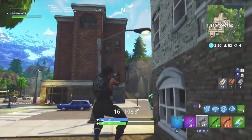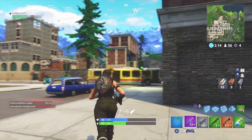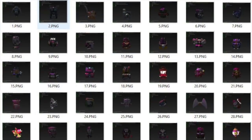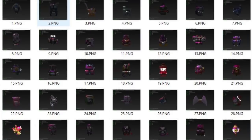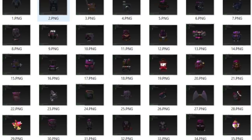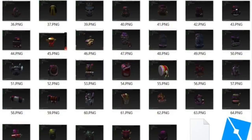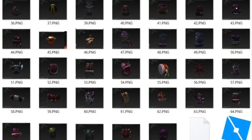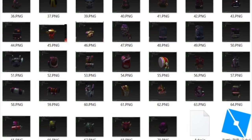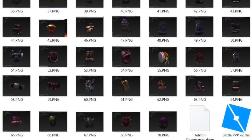These back blings were discovered by an individual over on Twitter known as SkyTry — I'll leave his links down in the description below. As you guys can see on screen right now we have a ton of back blings found within the game files. The game files indicate a total of 70 new back blings, and as you can see there are a total of 35 on screen right now. I'm not entirely sure if some of these back blings are from the Save the World version of Fortnite — let me know down in the comments — but together they make a total of 70 new back blings found within the game files.